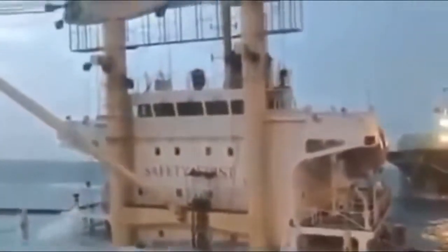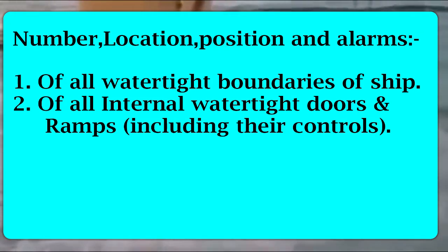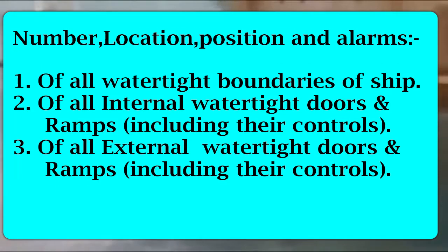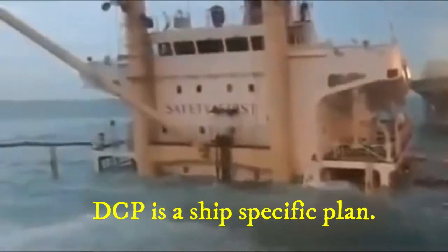If there is an uncontrolled flow of water, the ship has already faced damage. Number two: the location of all internal watertight doors, hatches, and their closing mechanisms — including locations of all internal ramps and both local and remote controls of the ramps. Number three: the locations of all external watertight doors or ramps and their closing mechanisms. Note that all of this is ship-specific.